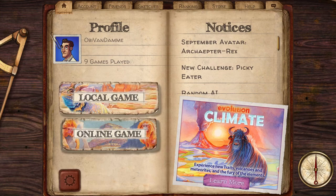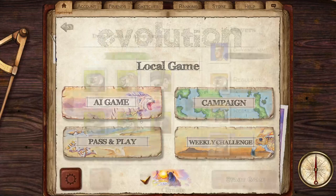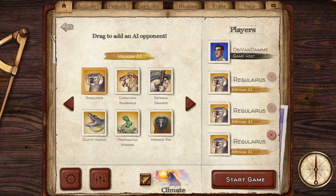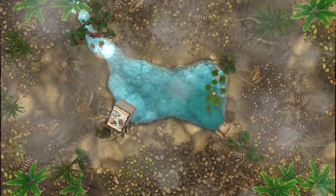Don't worry if you don't know Evolution the board game just yet. I'm going to explain most of the stuff we are going to do while playing against the AI. We are going to play against medium AI — I'm not sure if I'll win because I'm fairly new to the game as well. We will activate climate, of course, and then we are going to start.